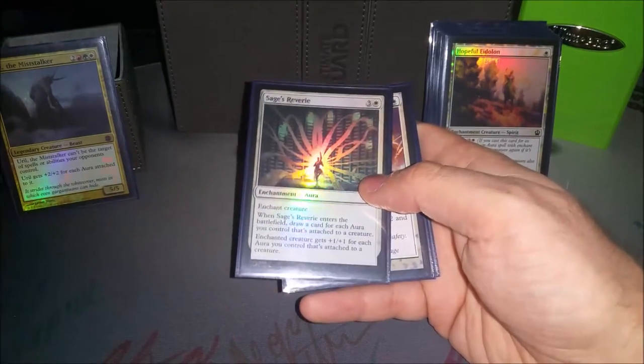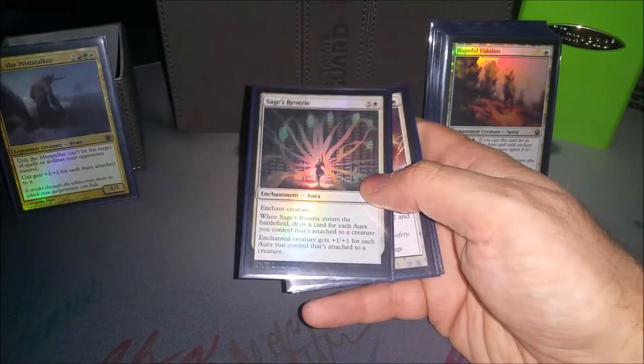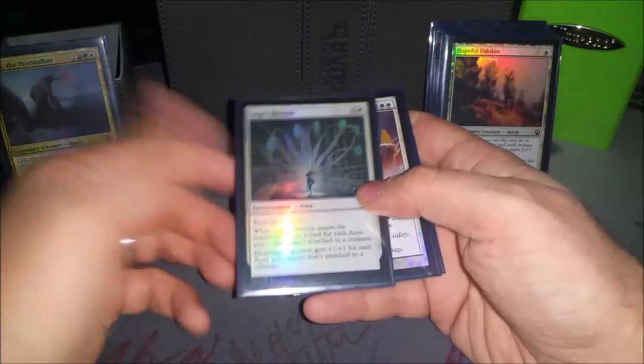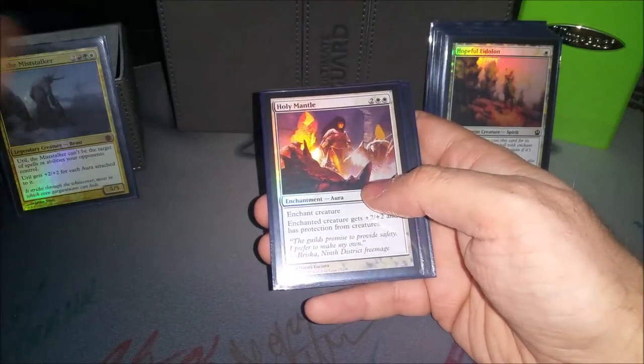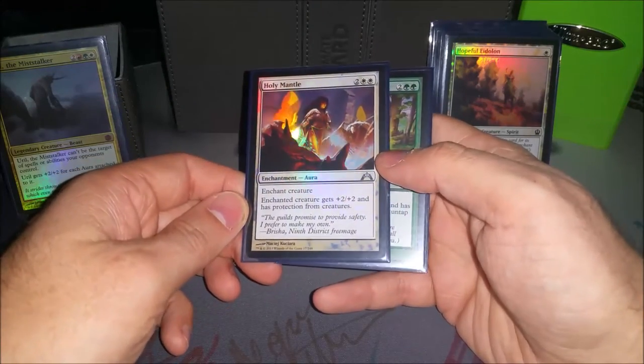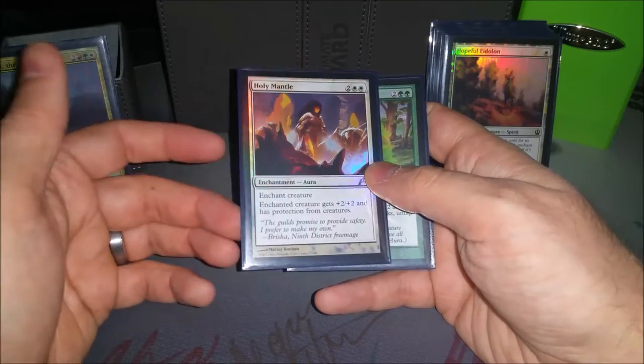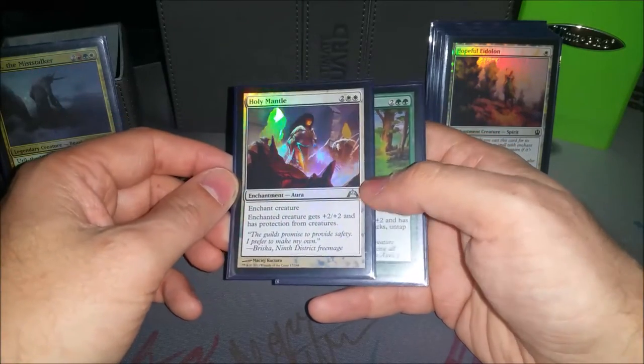Sages of Ivory draws me cards — can draw quite a few, actually. It does cost four mana, but the flying toilet paper art is worth having in the deck. Holy Mantle is the other pro-creatures enchantment. It is four mana, so it's a little pricey — may cut this soon, but I like having the pro-creature ones so they can't block, and it is plus four, plus four with Uril's ability.